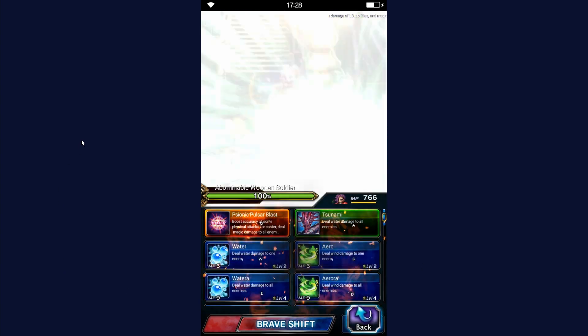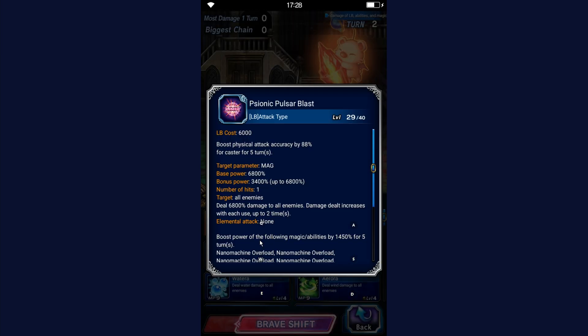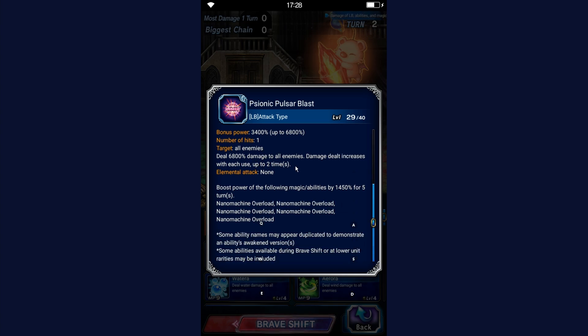In Brave Shift, her Psionic Pulsar Blast is her main source of DPS outside of Clash of Worlds. At level 40 it scales up to a 160x modifier, but you have to use it twice before you get the maximum modifier — much like the Daine's LB modifier that you have to stack twice. Tifa and Sephiroth coming soon work similarly.